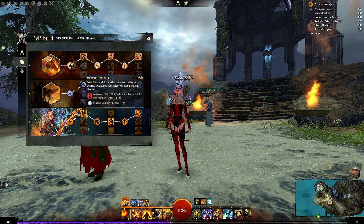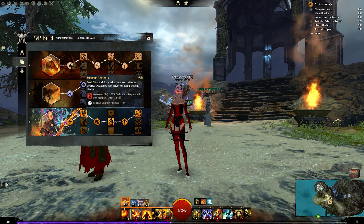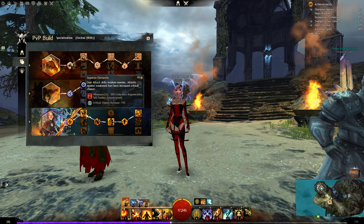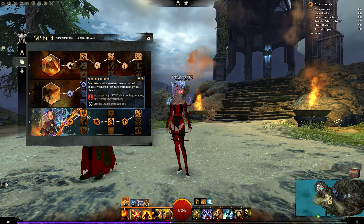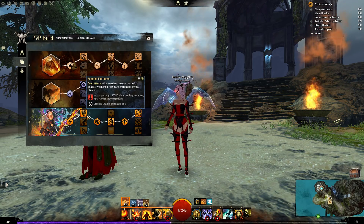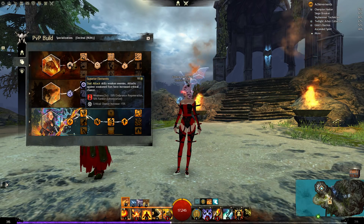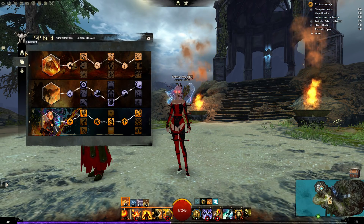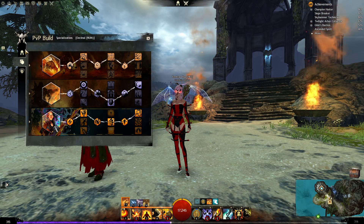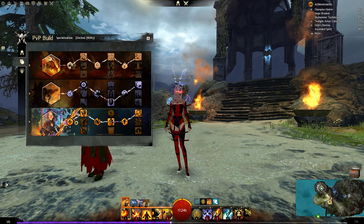Lesser Arcane Shield is also good because you can use Meteor Shower and while enemies are attacking you, you will get the shield, so you will get the full cast of this attack and deal heavy damage. Evasive Arcane — every time we dodge we get an effect: burn nearby foes on fire, heal on water, blind enemies on light, and on earth deal damage plus bleeding and cripple, which is pretty strong. On Weaver I'm using Superior Elements — every 10 seconds we get critical chance increased by 15%. Dual attack skills weaken enemies, and attacks against weakened foes have increased critical hit chance by 15%.